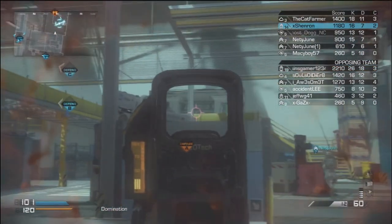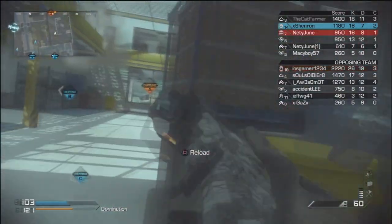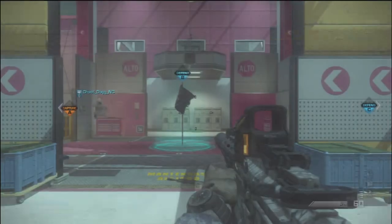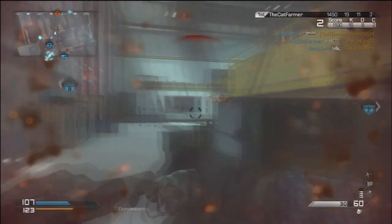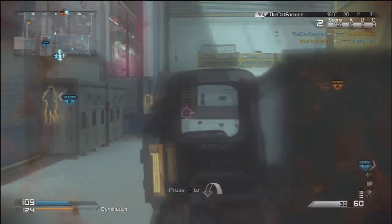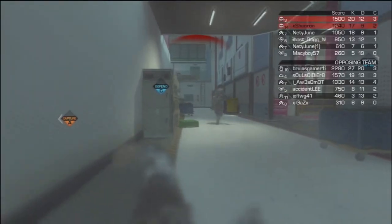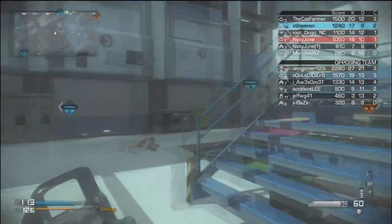My third class is the Honey Badger. I use it with a holographic sight — it doesn't really matter what optic you choose — and a foregrip. The foregrip is a must-have for this weapon; it doesn't kick much but it helps you stay accurate. No secondary, no lethal, no tactical.